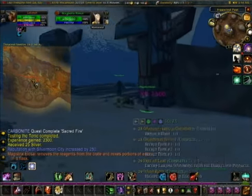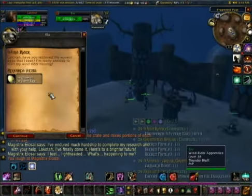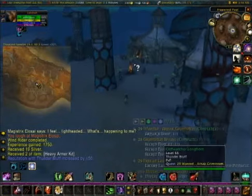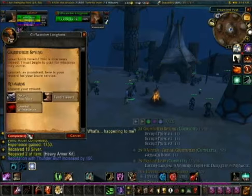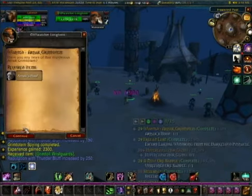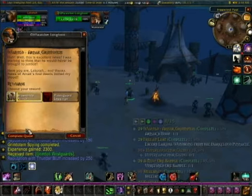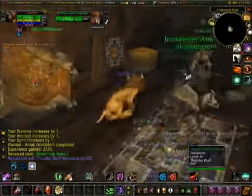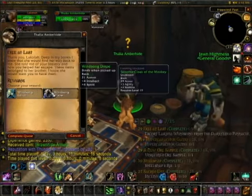When you turn this quest in, it's funny — she basically turns into a wretched. Here we turn in the wyvern eggs. Next is Arnek Grimtotem and the secret note quest. Those are probably soft cap rewards. And Arnek's Hoof — that is an upgrade. Yes it is. Level 28. Total time played: one day, three hours, eleven minutes.